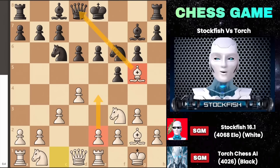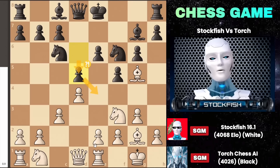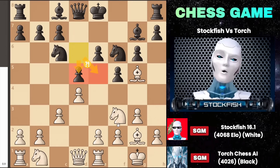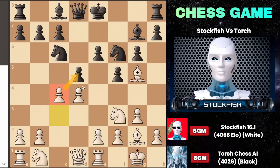Torch responded by playing pawn to d5, which was a mistake. This move tries to secure the e4 square but also provides an outpost for my knight on e5. Eventually, I can push my pawn to c4 to break the center and target the backward e6 pawn. Initiating the attack with pawn to c4, Torch's position became more difficult.